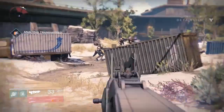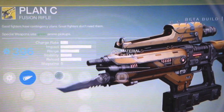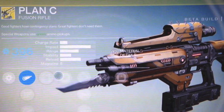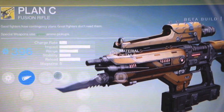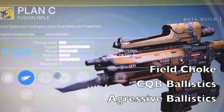Check out that video and let's jump into these exotic weapons. The first one is called the Plan C — it's a fusion rifle, a special weapon, so you've got to pick up those green ammo boxes. It looks like it's got a bayonet on the end, so I'm not sure how that's going to work in terms of a melee or lunge. Let's go into the unlocks: first thing is it creates arc damage, and your next set of upgrades starts with field choke, which gives you more range and impact but a boost in recoil.